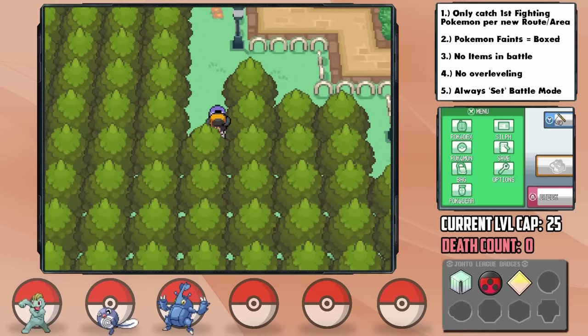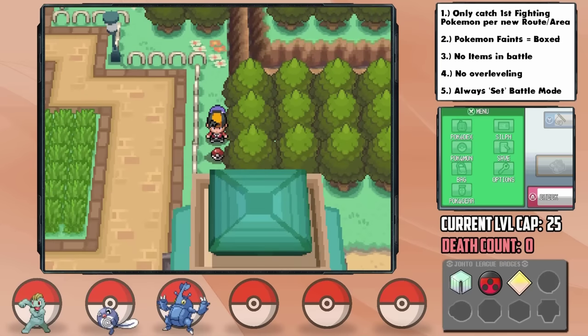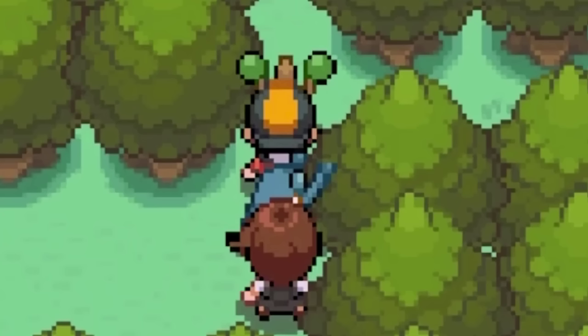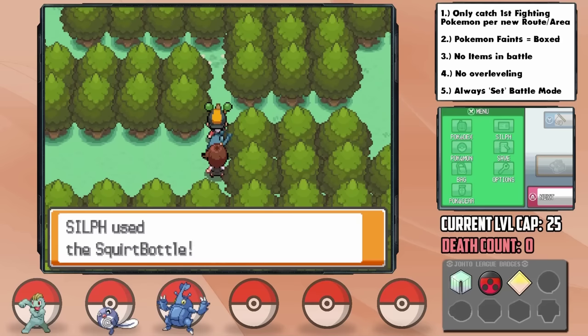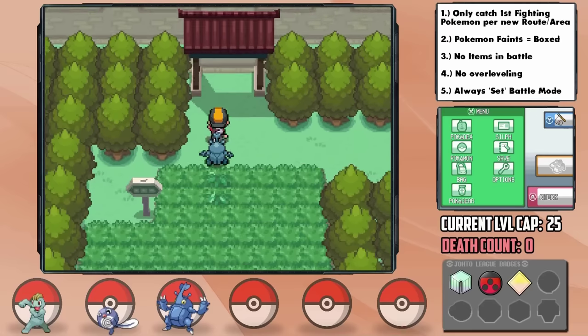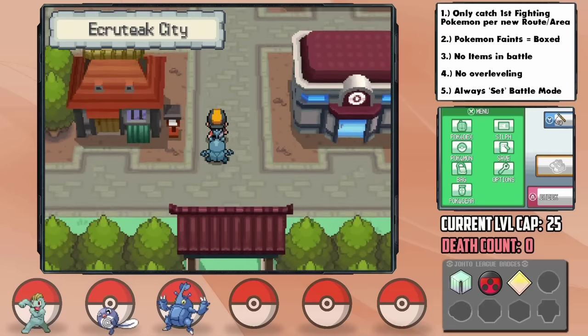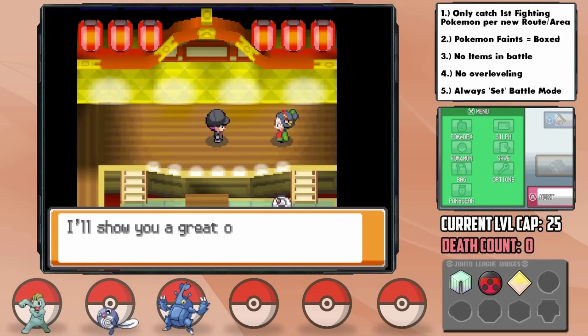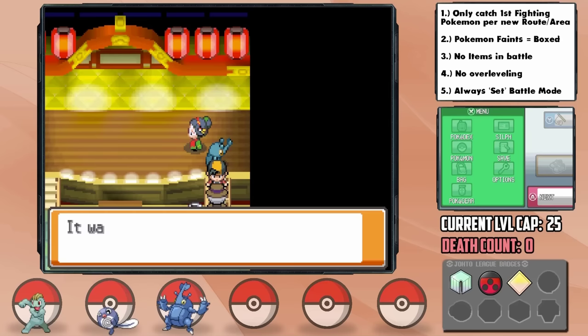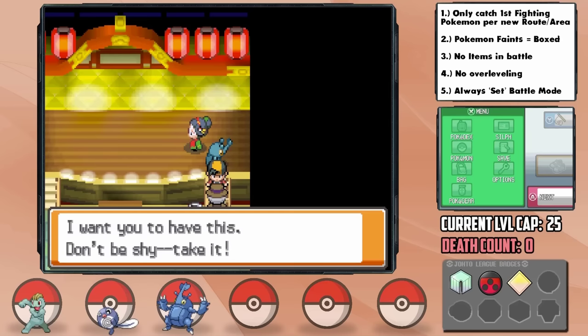In the National Park, we can hop the fence to grab both the Dig TM and the Soothe Bell too — a couple of great items. After utilizing the Squirt Bottle key item on Sudowoodo, we arrive in Ecruteak City where the next gym is. A kind gentleman gives us the Surf HM, which is going to come in handy very soon.